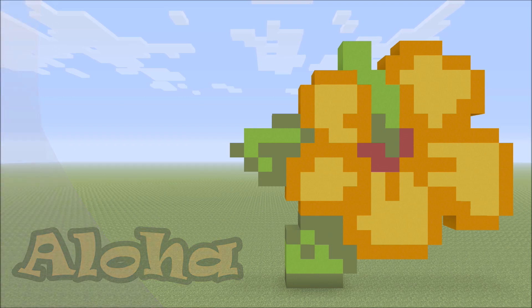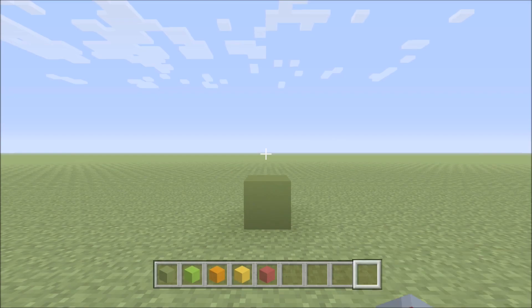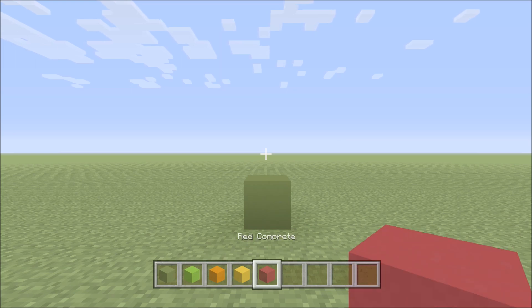Let's go ahead and get into the build. For this build we're going to need a few different blocks: green concrete, lime concrete, orange concrete, yellow concrete, and finally red concrete.